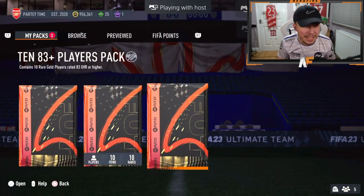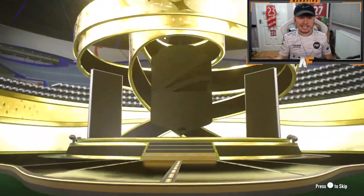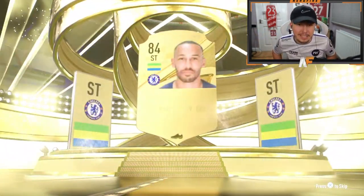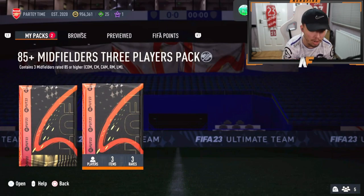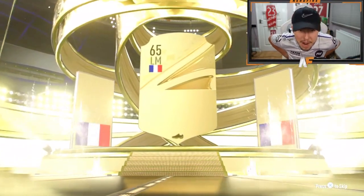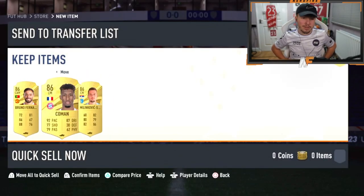Shout out to the man Hayden. He's got an 83 plus double pack as well, the 85 times three midfielders and the 83 times 10. This 83 double isn't looking the greatest — Aubameyang, decent fodder. He's going with the midfielder one first. Not a blue by the looks of it — France left mid, Kingsley Coman as his highest at 86.